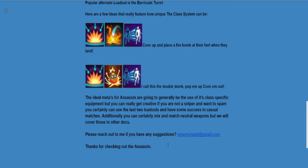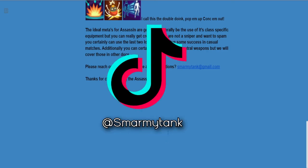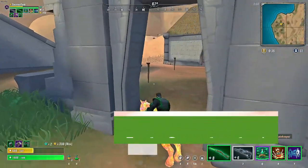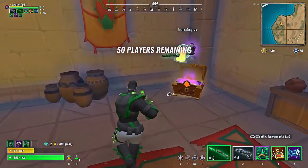The ideal meta for assassin generally involves use of its class-specific equipment. If you're not a sniper and want to spam, you can certainly use those last two loadouts and have some success in casual matches. You can also mix and match neutral weapons, which we'll cover in another video. Don't forget to like and subscribe, check me out on TikTok, and I stream on Sundays, Mondays, and Wednesdays on Twitch.tv/ArmyTank.